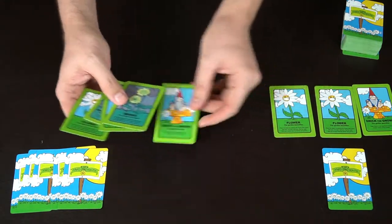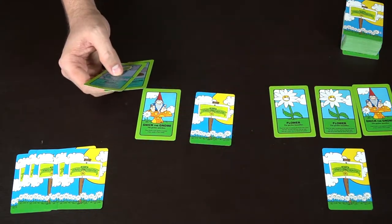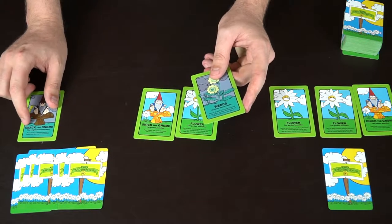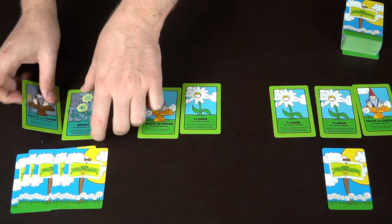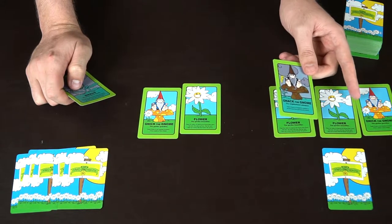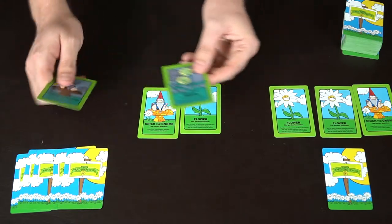The next player looks at his hand — he's got Nick which he'll play, a flower which he'll play, fertilizer to flip the flower, and Knack the gnome which he'll play too. He could also choose to play weeds on an opponent. What he can't do is play Knack when Nick is already there, since you can only have one gnome in the garden.